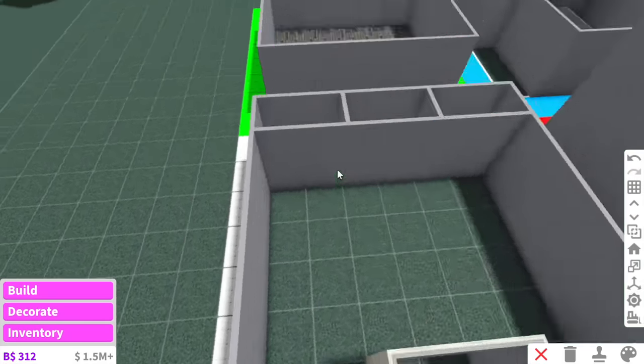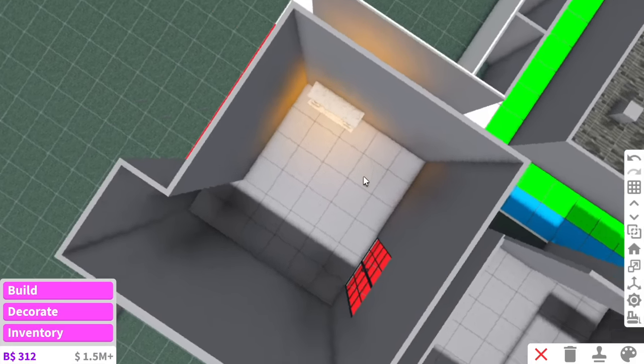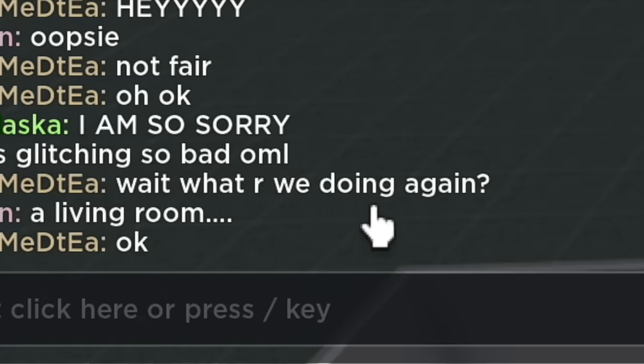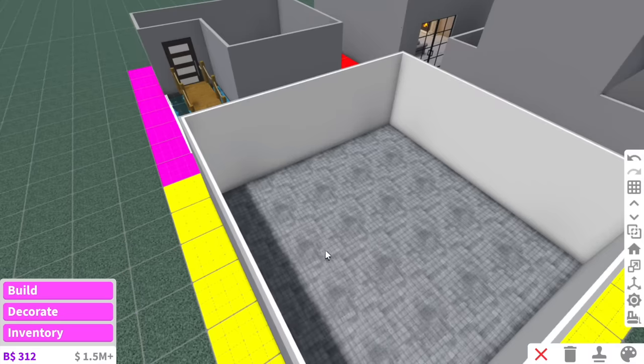It looks like green is doing a textured floor. I don't know what white has planned with these three little sections. Oh, I see a gleam of light — what is this? I love how red doesn't have a single piece of furniture, just a fireplace. Oh my god, someone said 'wait, what are we doing again?' — it's a living room!